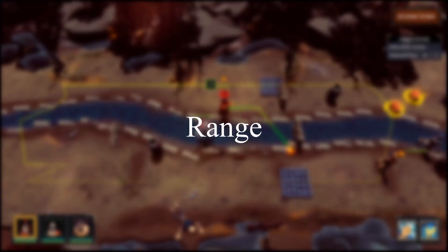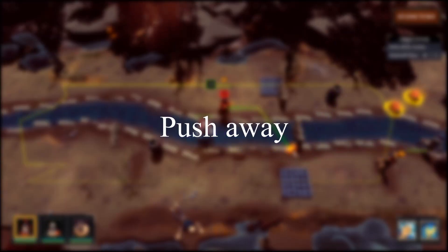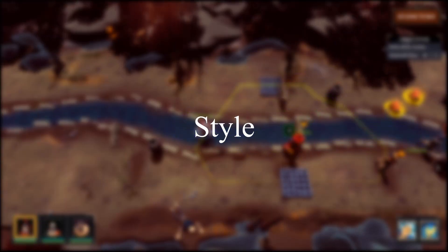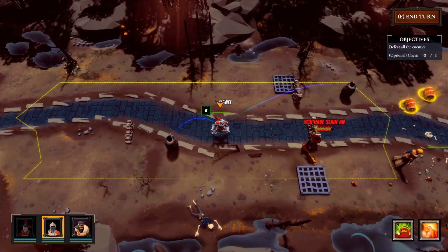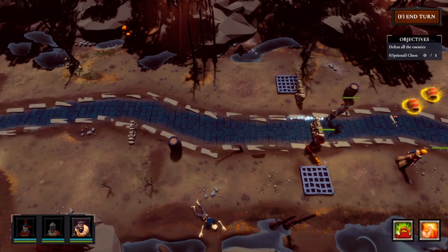Now we can differentiate the heroes by attack range, attack damage, push-away, and attack style. If you have any ideas about adding interesting abilities to the heroes, please feel free to let me know — I'm open to any suggestions.